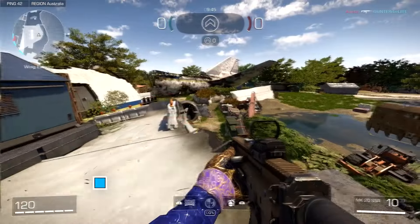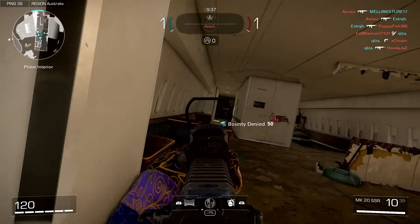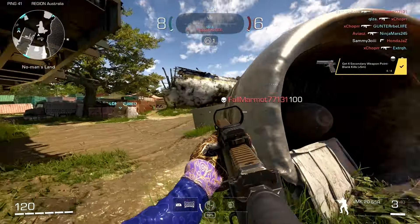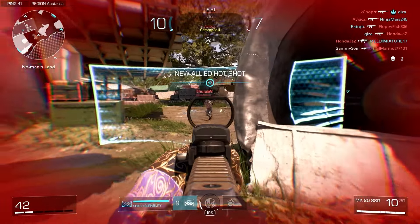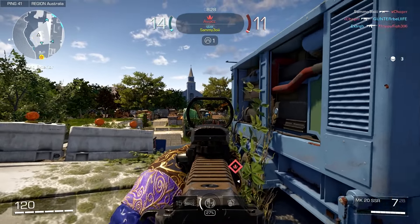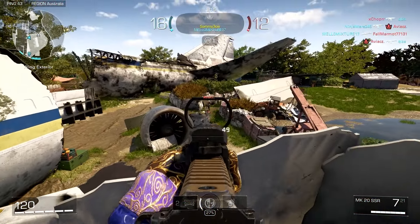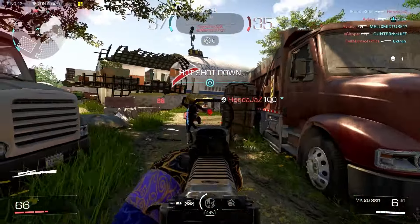Last but definitely not least, we have the MK-20 SSR, which is a marksman rifle unlocked from the beginning. This thing is absolutely insane — it has two-hit kill potential, and I think it can actually one-shot headshot, though the enemy may have already taken damage in those instances. It deals a massive amount of damage. On top of that, it feels like it has very easy-to-manage recoil, especially once you get the red dot at level two, giving you much better vision for hitting crazy shots. Not only is it great at its intended mid-to-long range, it can even do well in medium-to-close combat. This weapon is great to use when you feel like you need to slow down and play more strategically rather than sprinting around corners with an SMG.